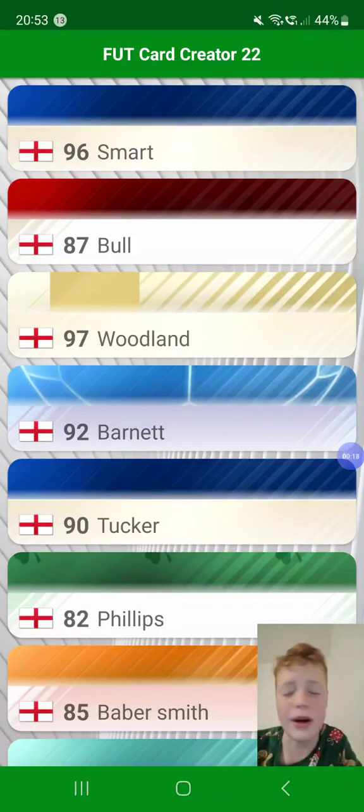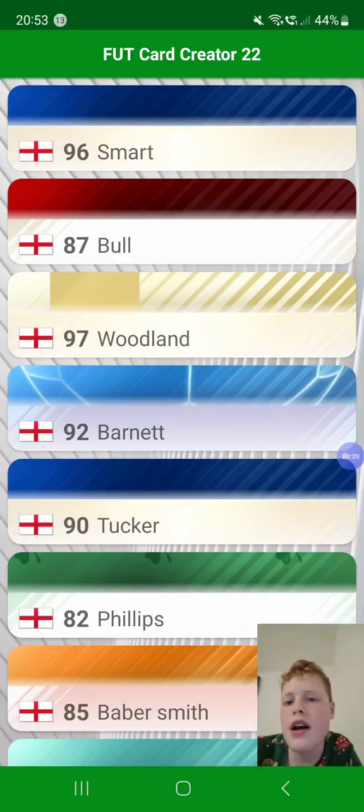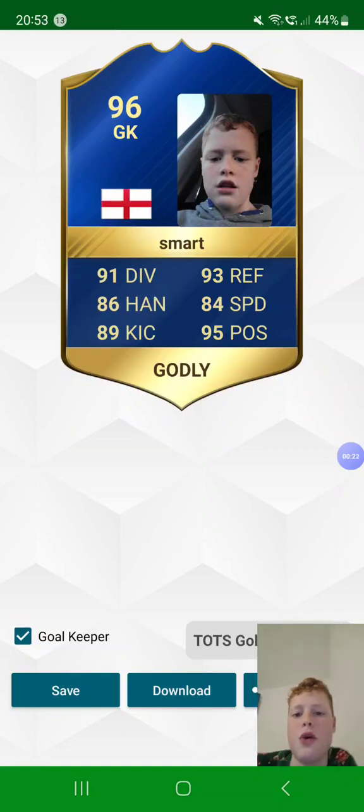I know it's 2024 but who cares. I'll sign off on myself — it's a goalkeeper card, 96, from England. Smart: 91 diving, 86 handling, 89 kicking, 93 reflexes, 84 speed, and 94 positioning. My card is godly! This was made by one of my mates called Sunny.